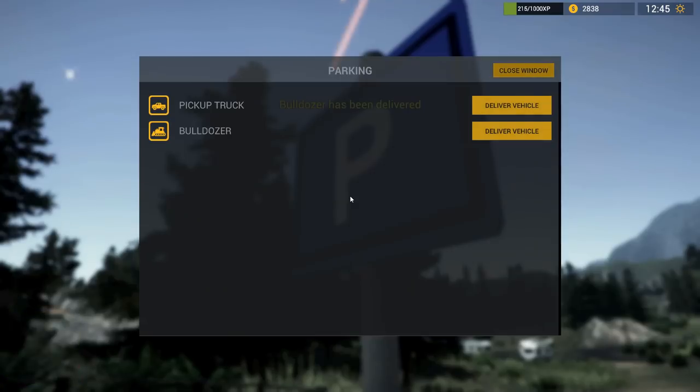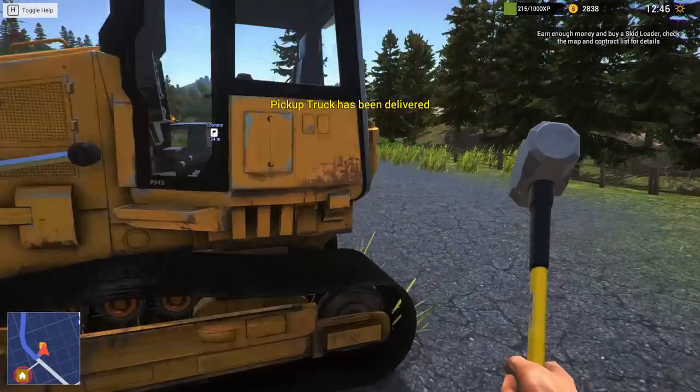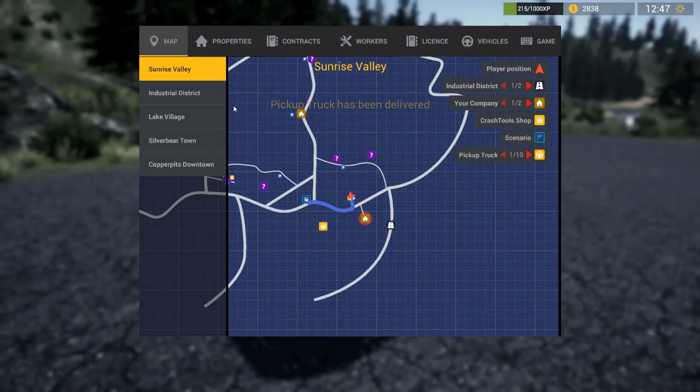Let's call our truck over here so we don't have to walk all the way down there again. Not that one - that's what I wanted. They're both here now anyway. Okay, let's see where else we can go. We are here.